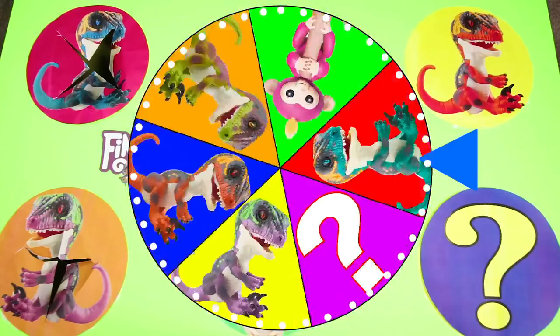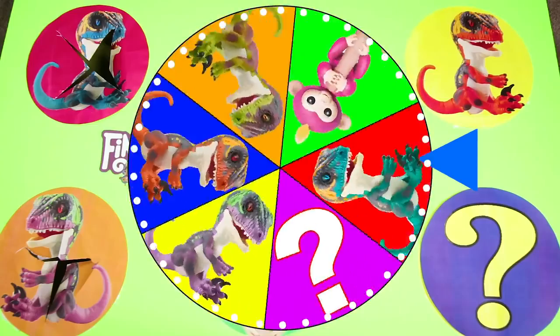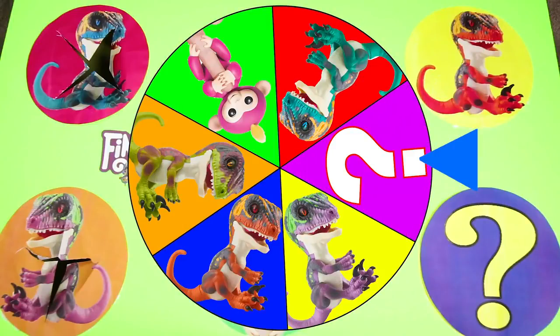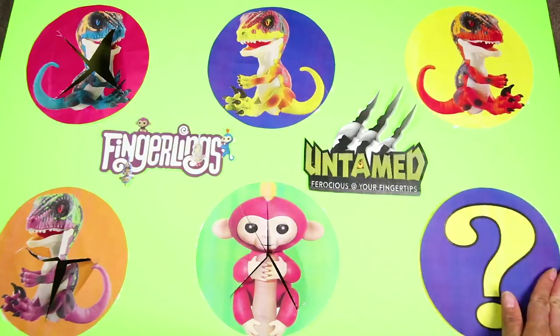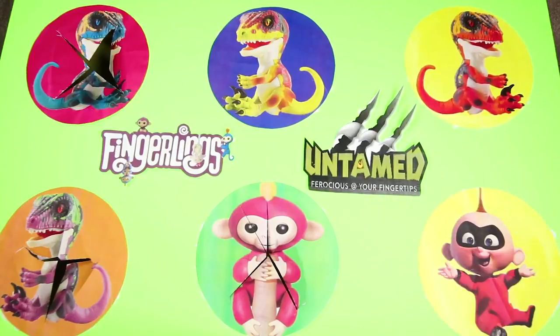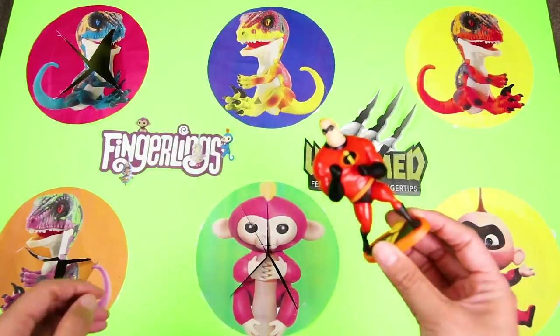I wonder which character is next. It's our mystery character! Awesome! Do you remember the hints? The mystery character is a baby from the Incredibles. He has super powers and wears red. Can anyone tell me who it is? That's right, it's Jack-Jack! Jack-Jack is a really powerful hero even though he's just a baby. He can even shoot lasers out of his eyeballs. How cool is that? What special surprise could he have in his circle?